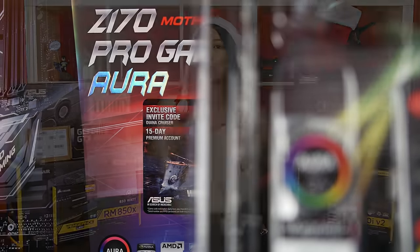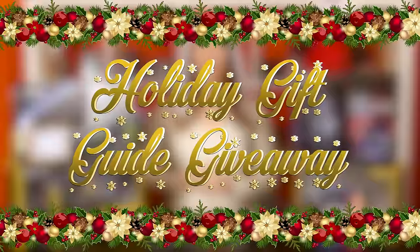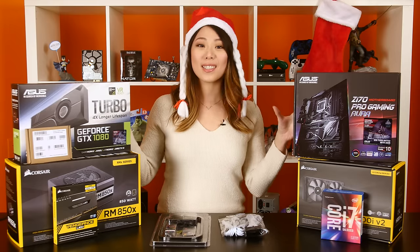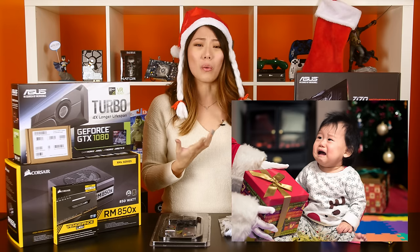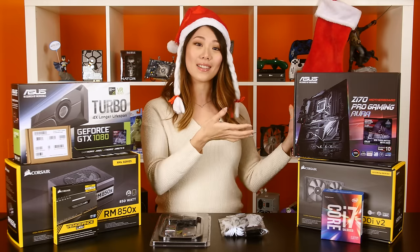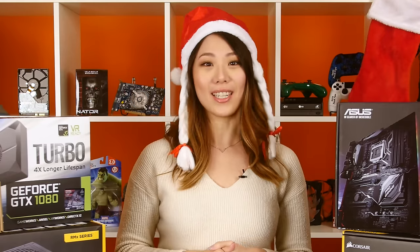Now keen viewers out there may have noticed already that there's no case. And that's because for our first giveaway, we're doing a do-it-yourself kit. That's right, you actually get the pleasure of building your own system yourself. I mean, I wouldn't want to be given a Lego kit that was already built, right? So all you need to do is add your own case, or use these parts in an existing case — or use a cardboard box. Don't use a cardboard box, not a good idea.